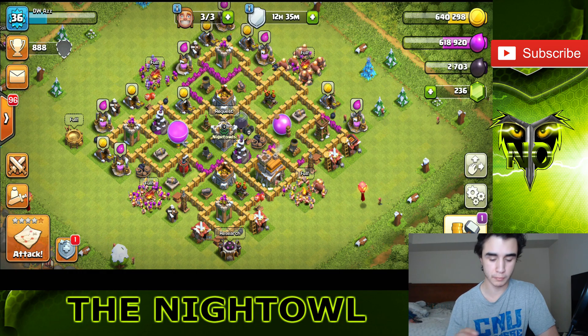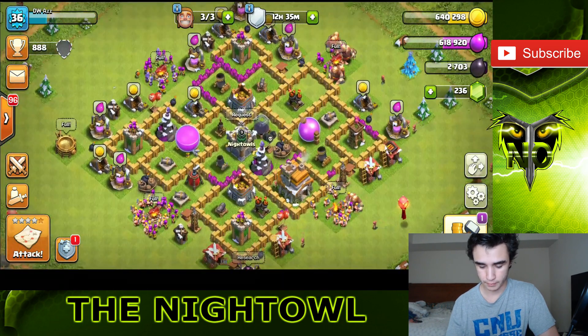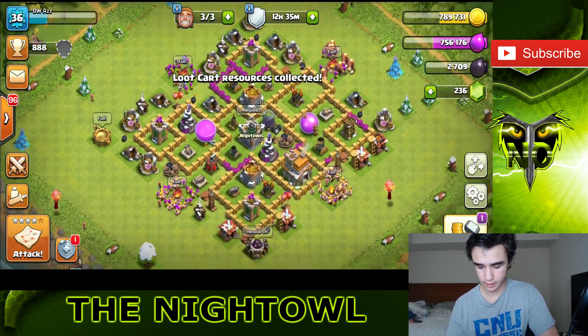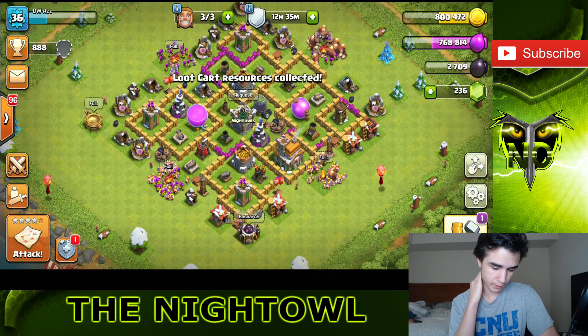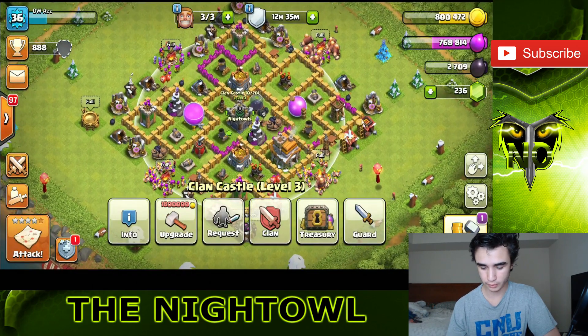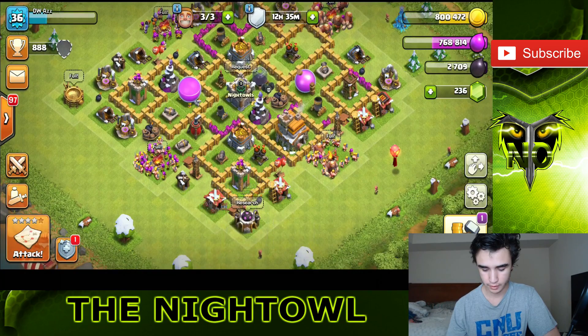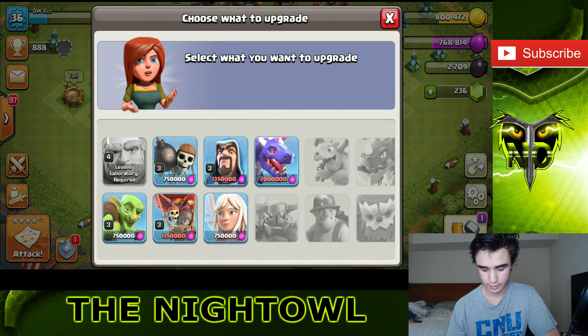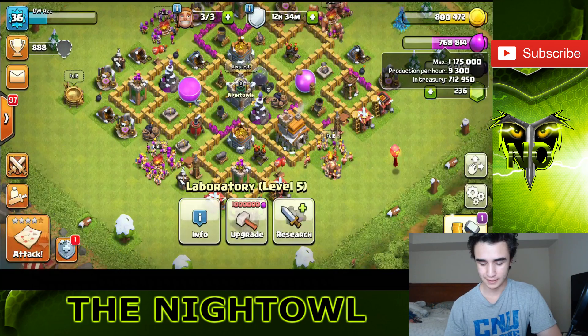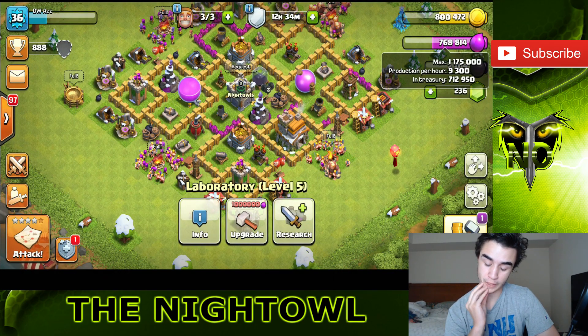We're still missing a couple of things. I had to move around some stuff in order to compensate. Let's go ahead and collect our resources and get our loot cart. We have three builders available, a thousand gold, 700,000 elixir, and 700,000 in the clan castle. The elixir upgrade for dragons - I thought it was 1.5 million, but we're only at 1.175 million. The dragons are unlocked and it costs 2 million to upgrade them, not the 1.5 I thought.